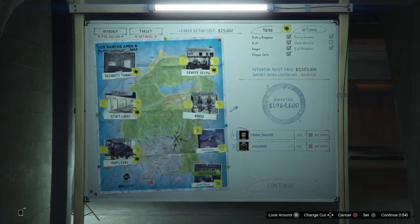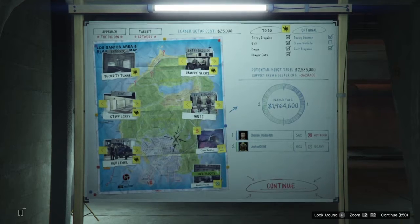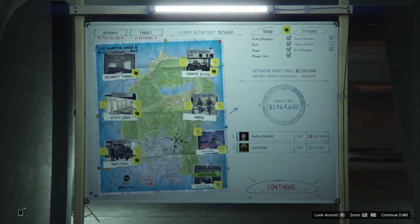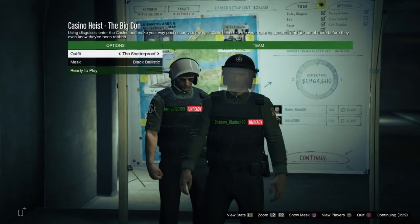So once you get it all loaded up, you want to go in with the group sex van, exit gear being noose gear, exit being staff lobby, always selling to the high end. And just in case, I usually buy the decoy. I don't upgrade the car.